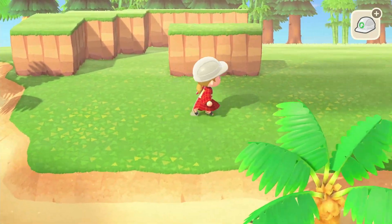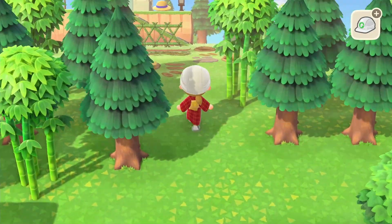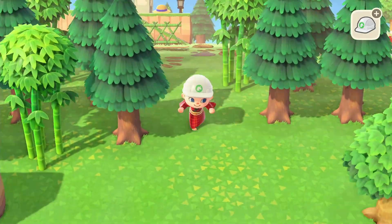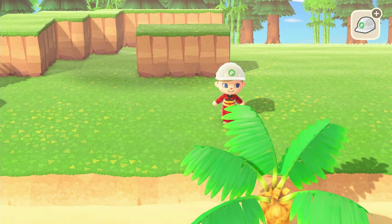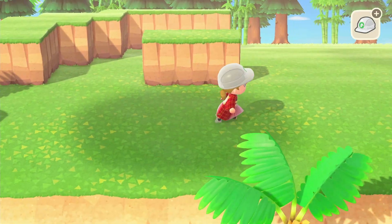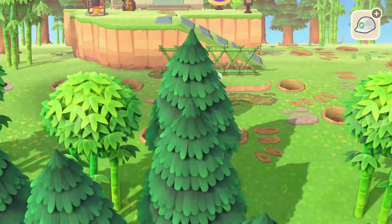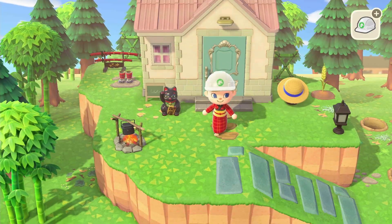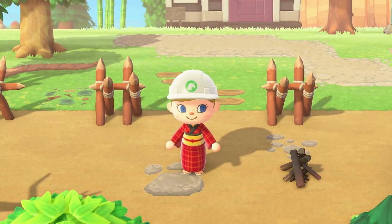I realized in between this video and last video that my layout for Amigasa Village is not correct. Amigasa Village should be way, way down here. I thought there was another town below Amigasa Village, and that is just incorrect. So we're gonna be moving as much of our trees and bamboo as we can today, and terraforming a new cliff for Otama's house.